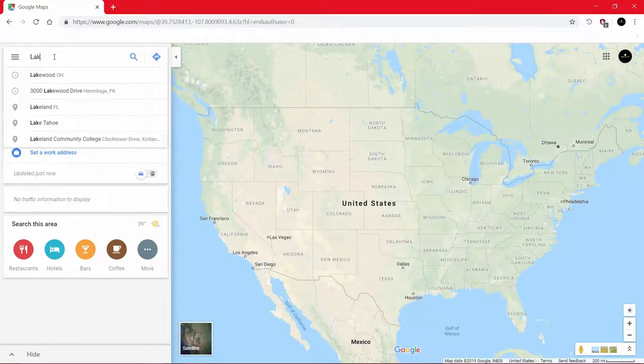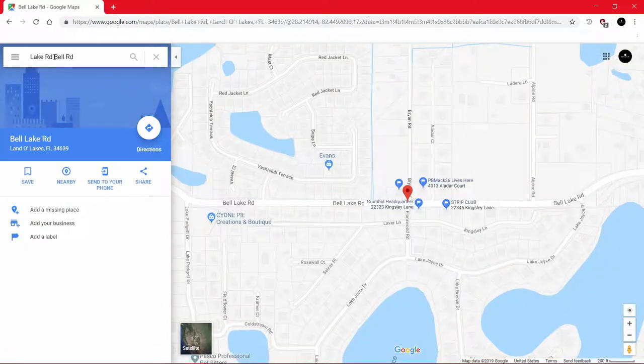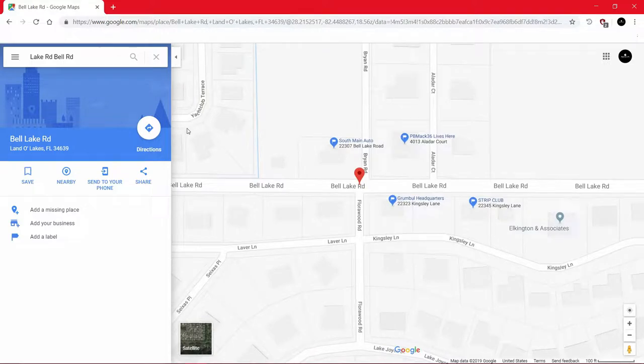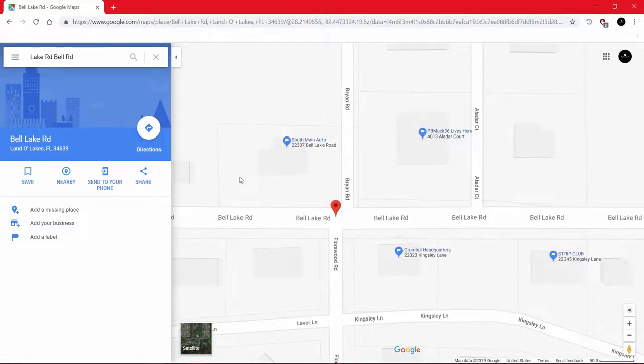Let's see — we got Lake Road and Bell Road. Go ahead and enter — that's where I wanted to go. Perfect. Let's see, we got my favorite YouTubers here: South Main Auto, favorite Twitch streamers PB Mac, Grumble Headquarters — and of course we got the strip club. All right, let's take a look at street view.